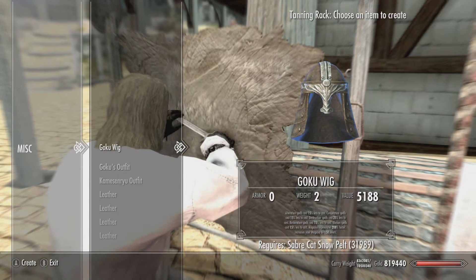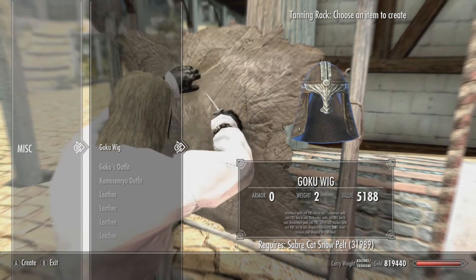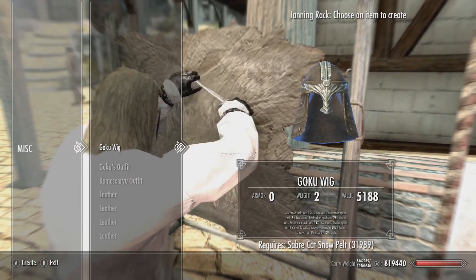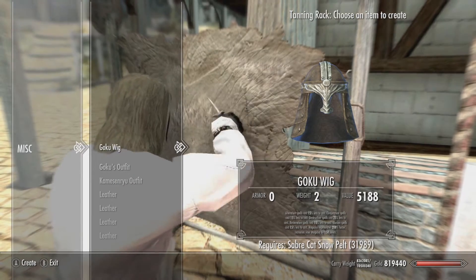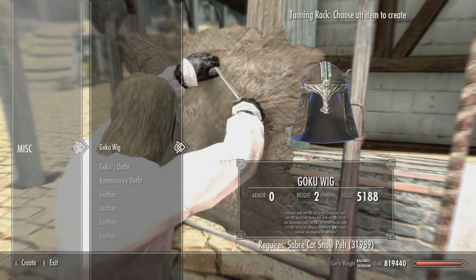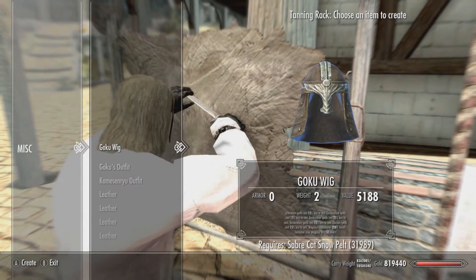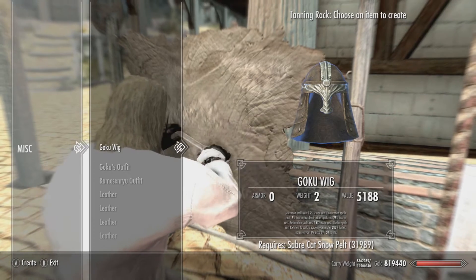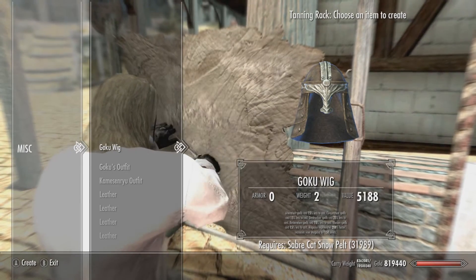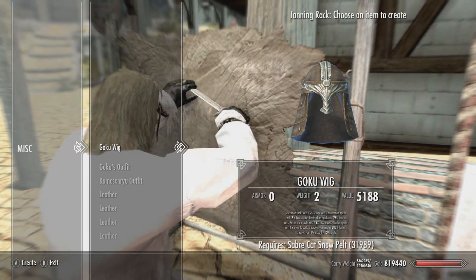Looking at the properties now: with the Goku wig you get a lot of additional spell bonuses. Spell cost is 15% less, conjuration skills cost 15% less, and destruction, restoration, and illusion all cost 15% less magicka to cast. Magicka regeneration is 200% faster as well, and it increases your max magicka by 150 points, which is going to come in really handy with that spell.